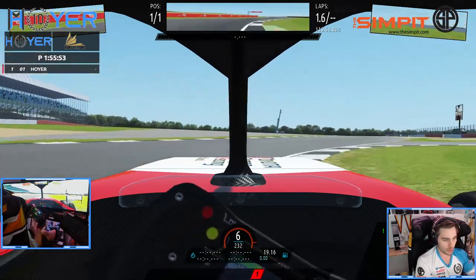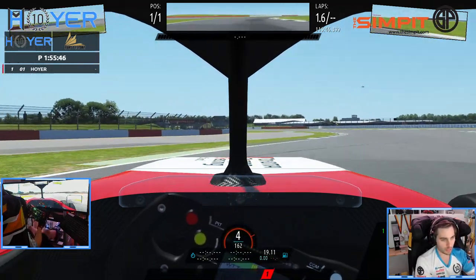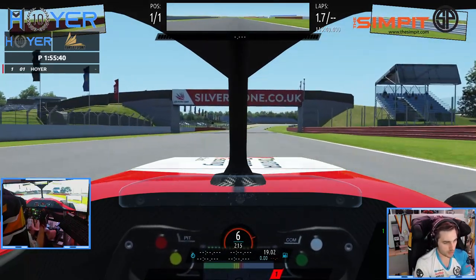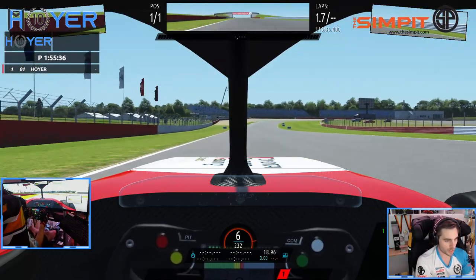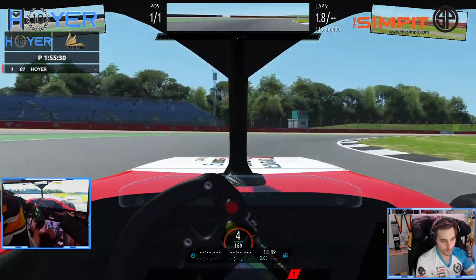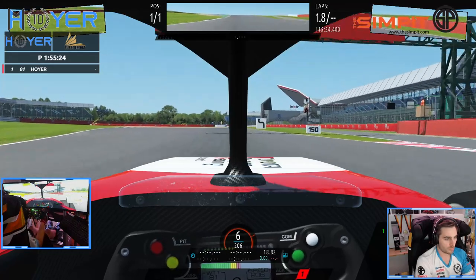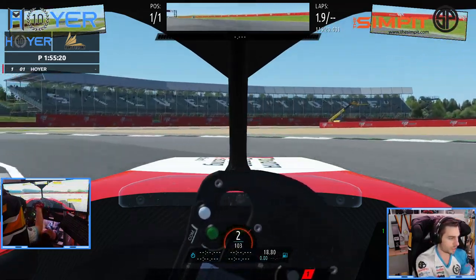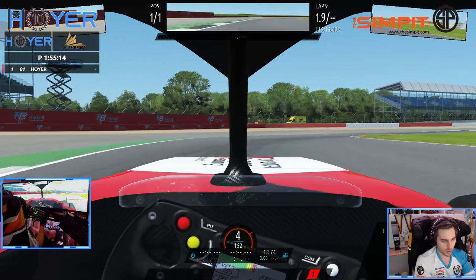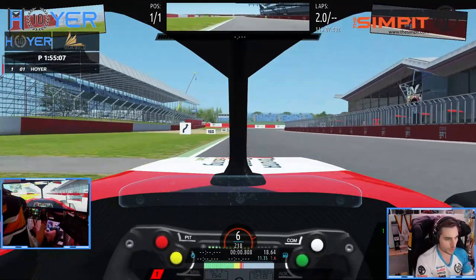The engine is pretty interesting — the power band is in a specific way such that short shifting is actually beneficial. You'll see us hitting the shifter at around 6.1–6.2k RPM, though the engine itself revs up to 6.6. Beyond that, we'll run into the limiter of 6th gear in the race, definitely in slipstream when trying to overtake. So that's something to take a look at.